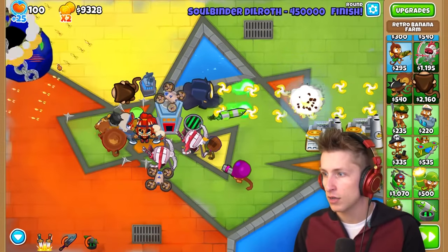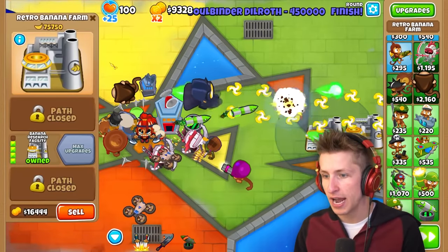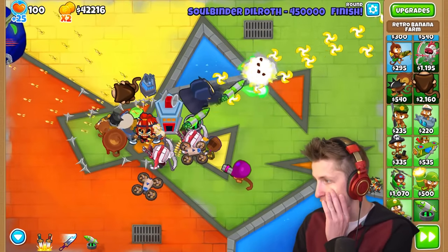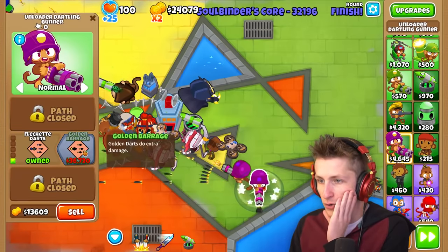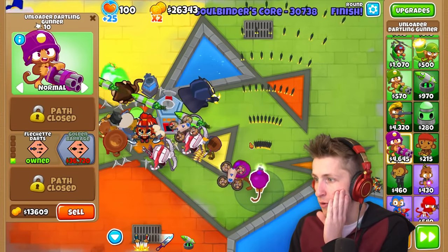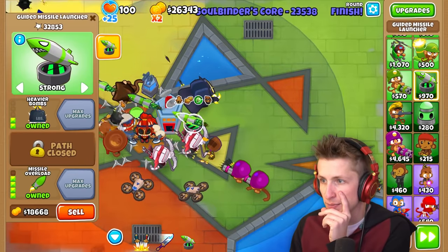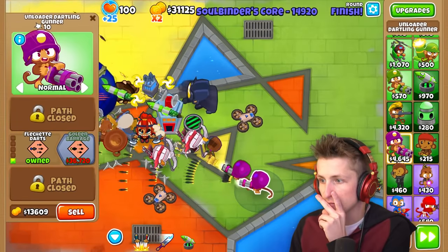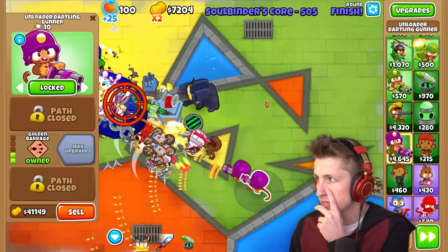The Soulbinder - that's so much HP - okay, we have to fight this guy now. We're going to sell both of these for $16,000 - at least it was $42,000. I can't get golden barrage yet, I need more. What hasn't gotten tons of pops? That thing and the frost mage - we're going to sell those and get golden barrage, then lock it in place. Yo, we beat it!